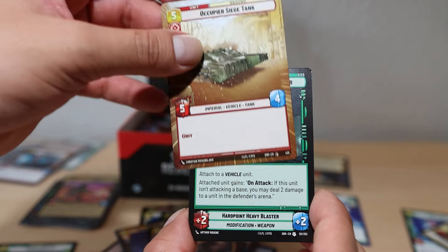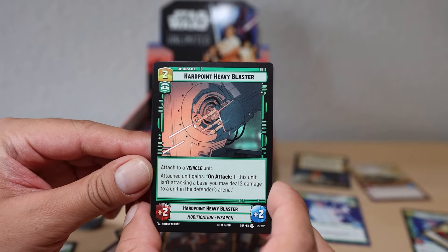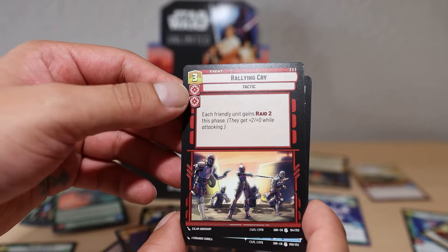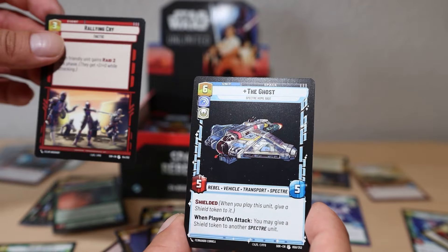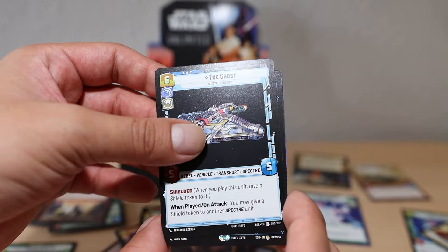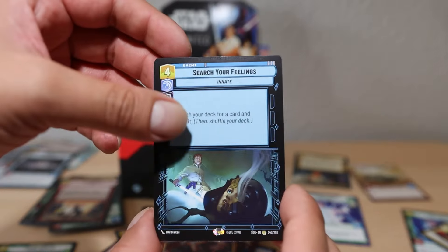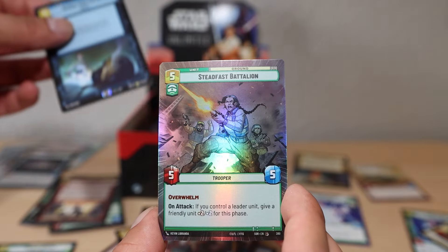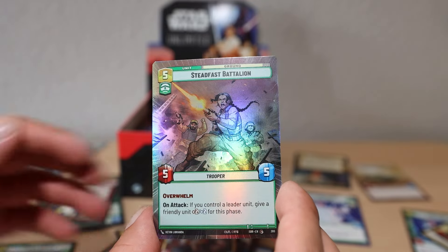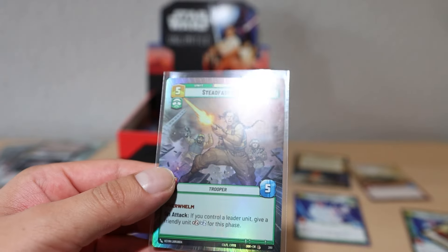Hard Point Heavy Blaster uncommon, and Rallying Cry - each friendly unit - like the Mandalorian death walker card. And we got a normal Ghost card. That's a good uncommon. We got a rare - Search Your Feelings: find a specific card and draw it. That's powerful, that seems good. Then Steadfast Battalion hyperspace foil card - it is a common so it's a foil hyperspace common. Pretty good deal.